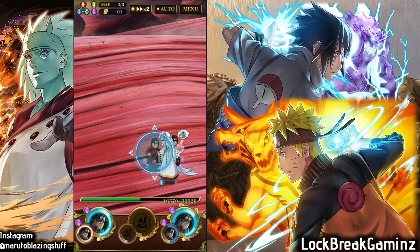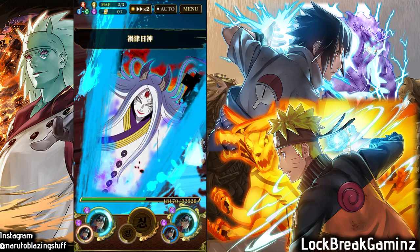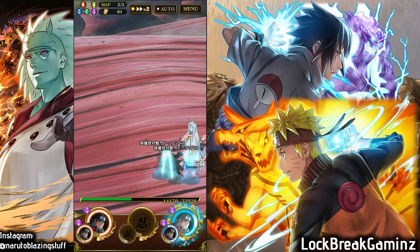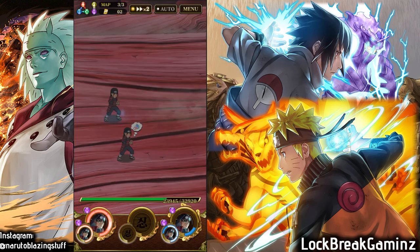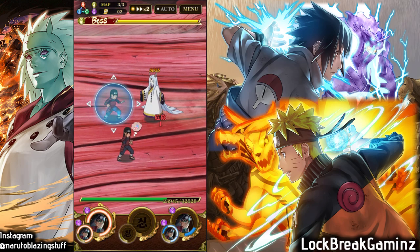The only real downside to Hashirama is that his first jutsu can be dodged and he doesn't generate an ultra combo with his jutsu. But other than that, he's a legend — probably one of the top five best units in Blazing. I believe Final Valley Naruto is still the best unit, but in terms of fun factor, running triple Hashirama is definitely number one.